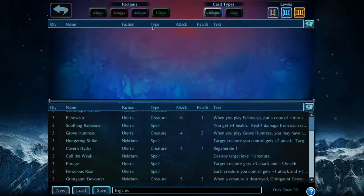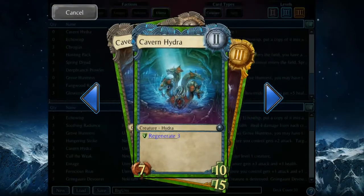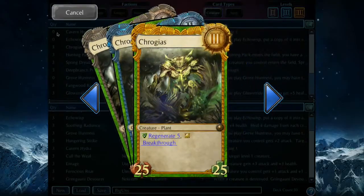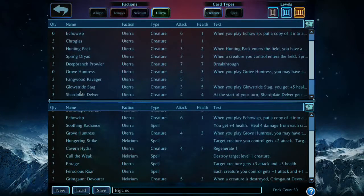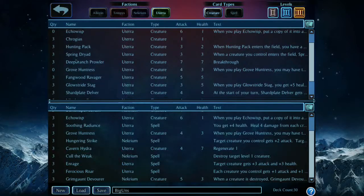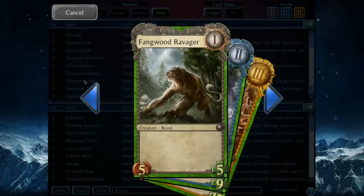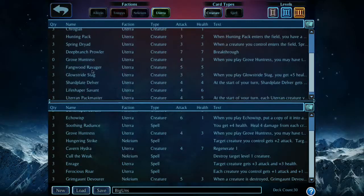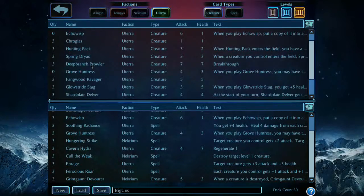And finally we have the Uterra faction. What can I say? These guys are the nature-based faction — the Treehuggers. They're about large, powerful creatures and life gain. The Glow Strike Stag gives you health when you put it on the board. Creatures are sturdier typically. Deep Branch Prowler has Breakthrough. There are a lot of tough creatures, and they do some poison as well — they have the Toxic Spores spell. So all in all, Aloyan can be thought of as white magic in Magic, Tempest as red, Necrium as black, and Uterra as green. The only thing not really represented in a direct parallel to Magic is blue magic.